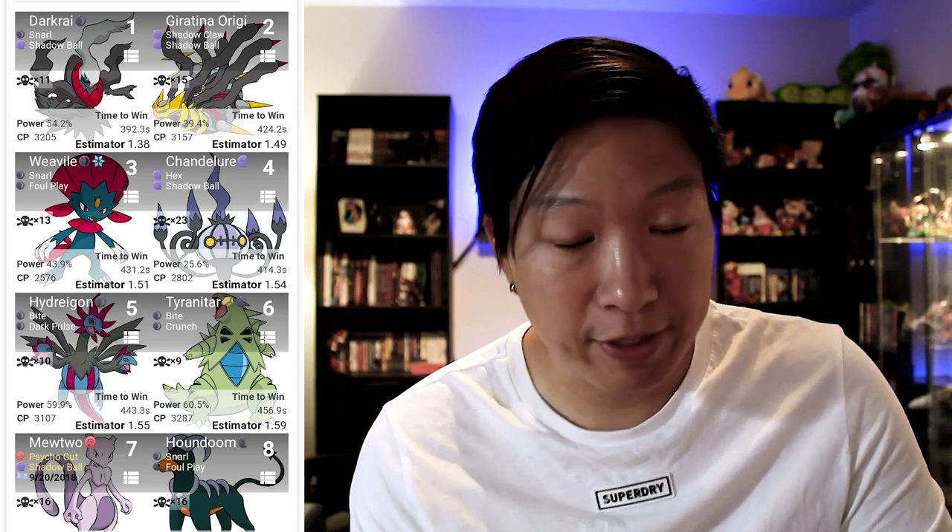A more recent addition to the ghost type arsenal is Chandelure. Chandelure is a really powerful ghost type Pokemon, and if you bring it with ghost type moves, it's going to dish out a ton of damage against normal form Deoxys. Finally, when it comes to ghost types, do not ignore Mewtwo with Shadow Ball. That's always been a fan favorite when it comes to ghost type damage — it's going to dish out a lot of damage and resist a lot of normal form Deoxys's moves. So if you're short on ghost types and dark types, Mewtwo with Shadow Ball is a very good option.